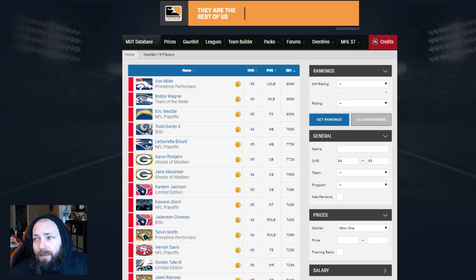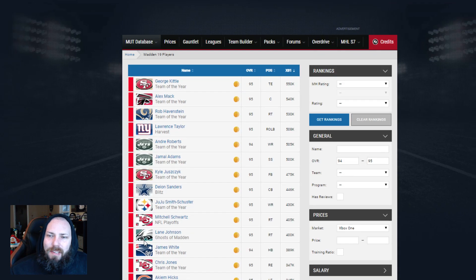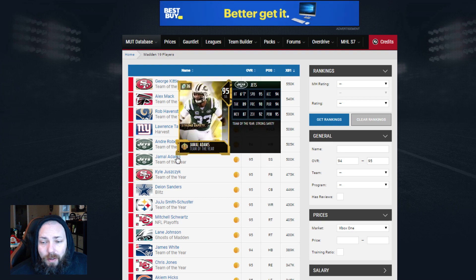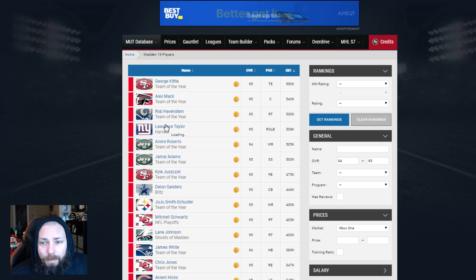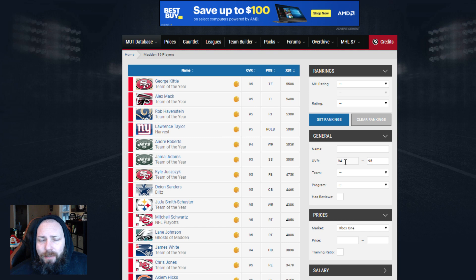I think the power pass has the least technical value of any of the ones that have come out, even though you can technically get the most coins back from it. It just feels like it's missing some value. But you could still make a couple hundred thousand coins on it no problem. So just be patient with it, wait to see how the market is. Go and search overall 94 to 95 - it's going to help you make the best decision possible. You can sort by price to find out where you can make the most profit.